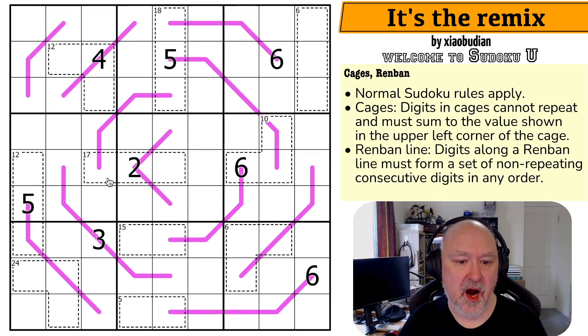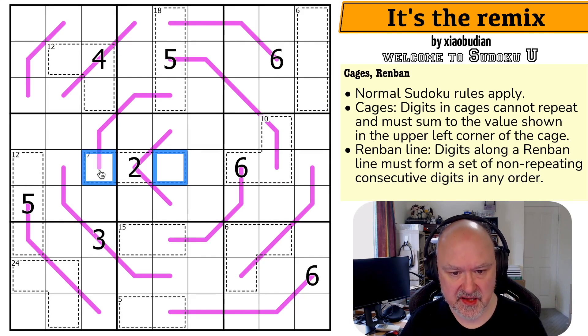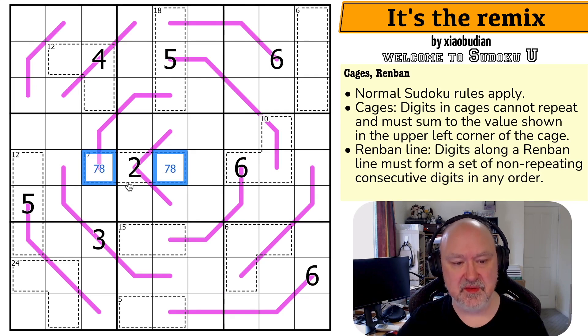So I can tell what those two digits are, I think, because this is a 2. So these digits are 17 minus 2, so those sum to 15. These digits see each other because they're in a cage and in the same row. So how can you make 15? You could do 9 plus 6, except 6 is not available. The next option is 8 plus 7. So these are 7 and 8.